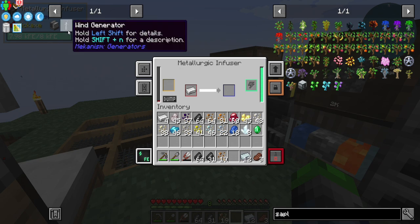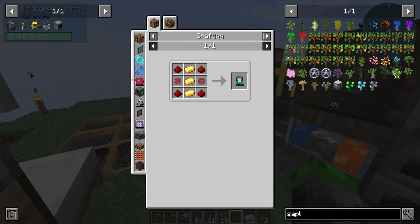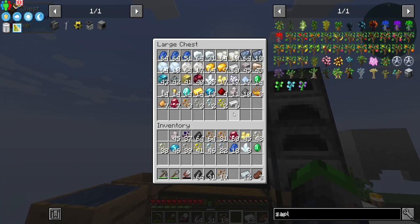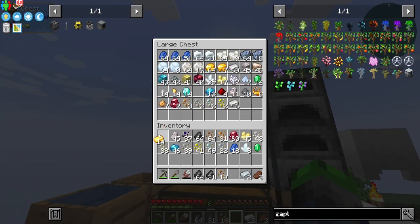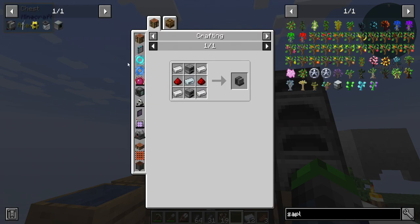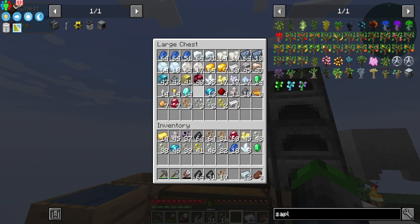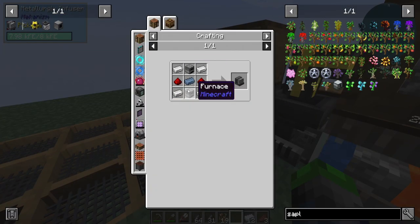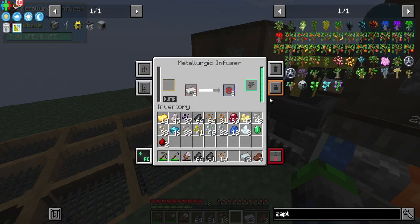I think we got enough for one — we have more than one, actually. We need one, two, three, four, five of these. Oh, we have enough. Perfect, this is very good. So let's get the batteries — we need a basic circuit and that takes 20. Hopefully we have enough redstone, otherwise it would be embarrassing. Oh, we don't — I have to make some dust. Oh darn, what are you gonna do.